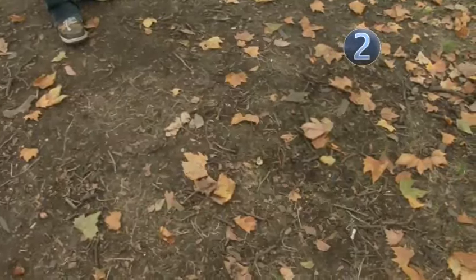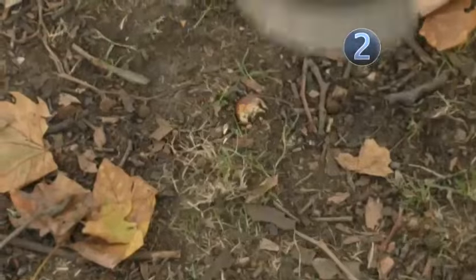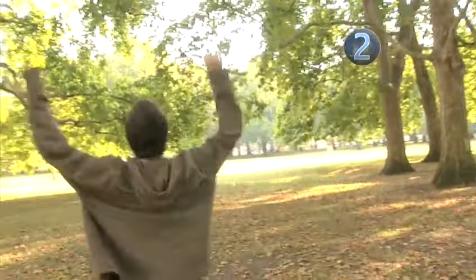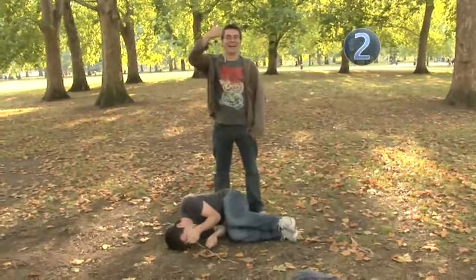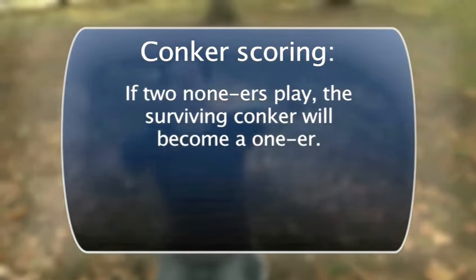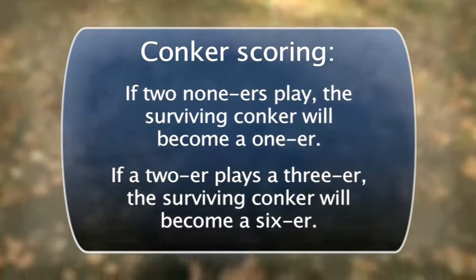If a player drops his Conker or it is knocked from his hand, the other player can shout 'stamps' and immediately stamp on the Conker. But should its owner first shout 'no stamps', then stamps are disallowed and the Conker hopefully remains intact. This can cause great pain to the loser and sheer joy for the winner. Conkers is an incredibly competitive and addictive game — friends will soon become enemies. If you manage to smash your opponent's Conker to smithereens, your Conker gets the score that your opponent's Conker had plus one for winning. So for example, if two 'noners' play, the surviving Conker will become a '1er'. But if a '2er' plays a '3er', the surviving Conker will become a '6er'.